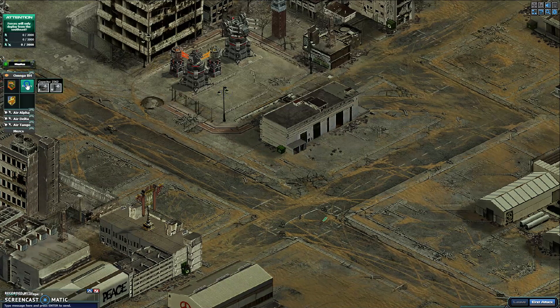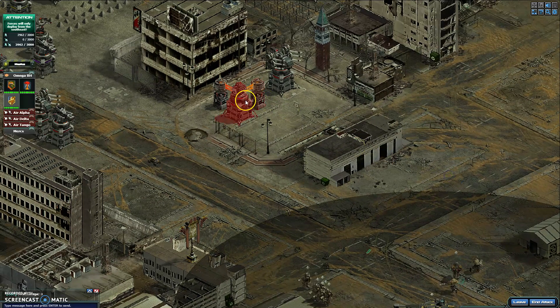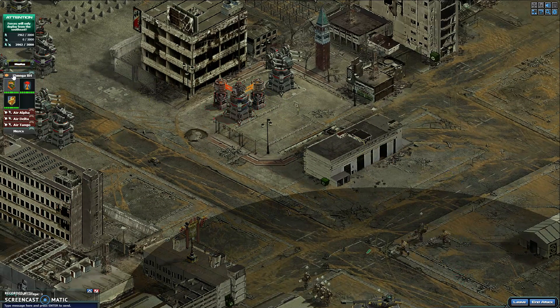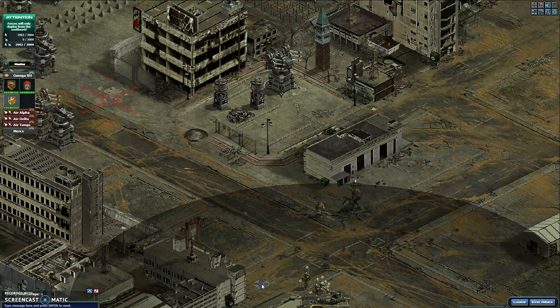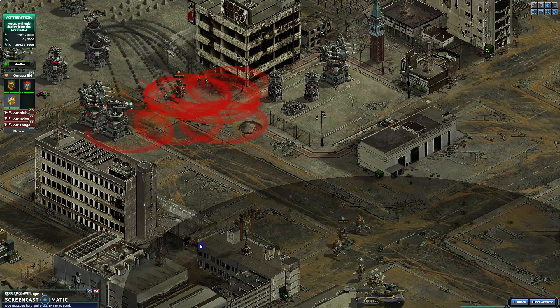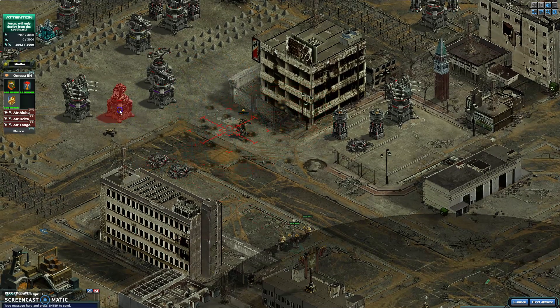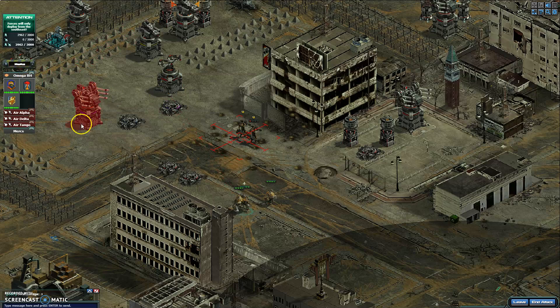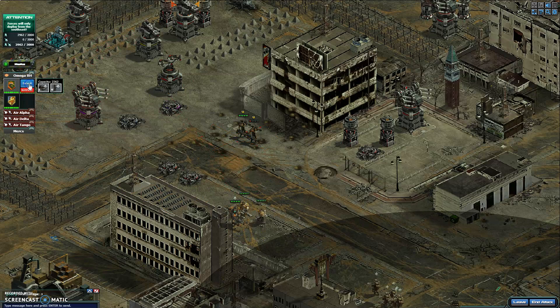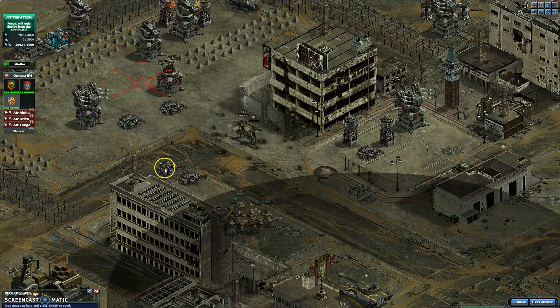Let's do this. Slowly pick the base apart. It really is a very simple base. Now we just use the Bounty Hunter to distract, and we'll kill with the Devin.